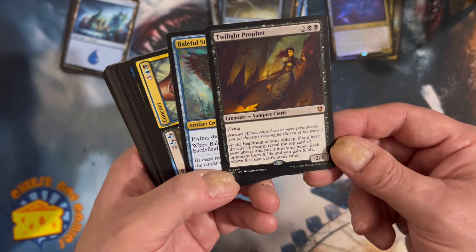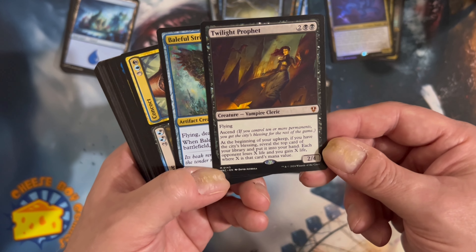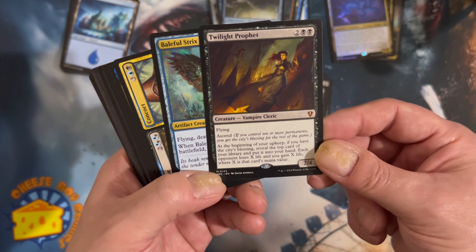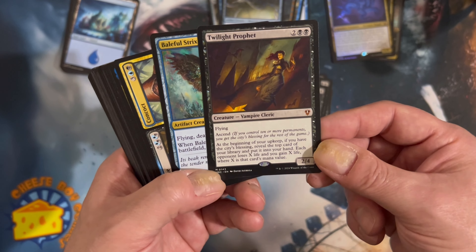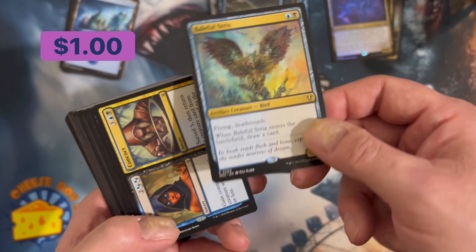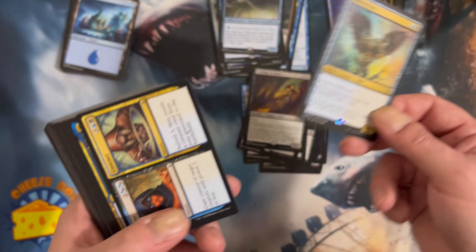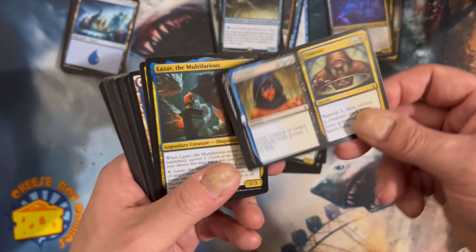Twilight Prophet - at the beginning of your upkeep, if you have the city's blessing, reveal the top card of your library, put it into your hand, each opponent loses X life and you gain X life. Boom! They've reprinted that quite a bit, but I remember for a little while it was an uncommon that was like a ten dollar uncommon.